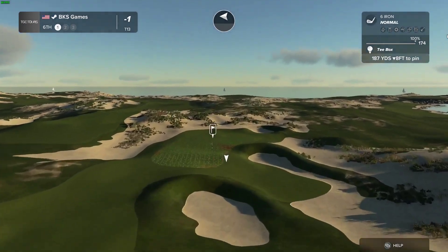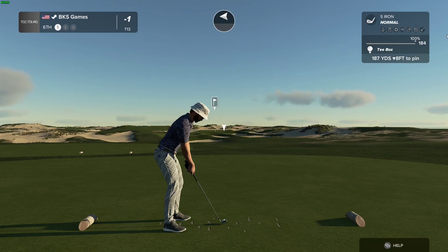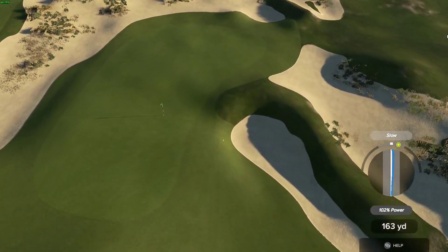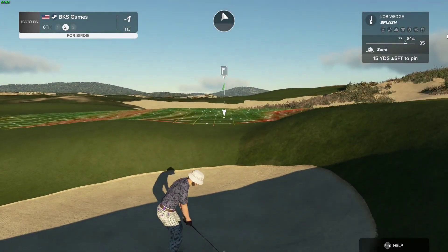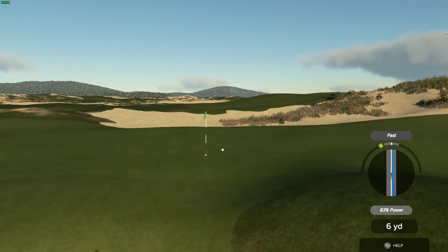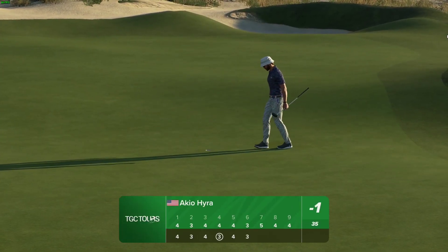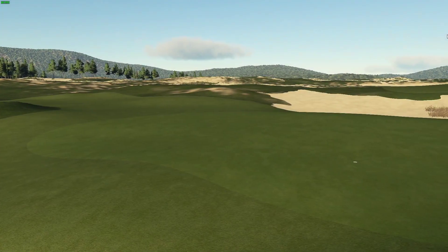Best of luck getting close on this one. This approach is leaning a bit to the right. You're not going to hit every green today — that's all right. Let's get out of this bunker and on our way. I'll take that, nicely played. This putt's good so far — good job on that putt. After that one you'll stick right there at one under.